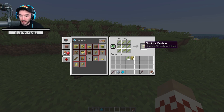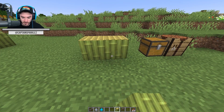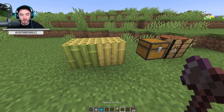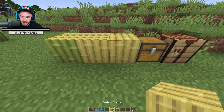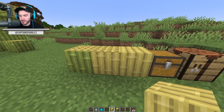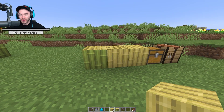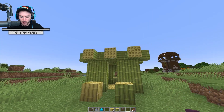This is the new block of bamboo and it acts just like a log - I can use an axe and strip it, and then it gives the bamboo plank texture to the sides while still retaining this kind of stacked bamboo top. So you get to have like a hybrid block and you can choose which one works best for your build.